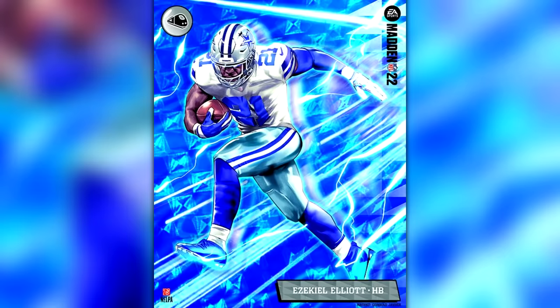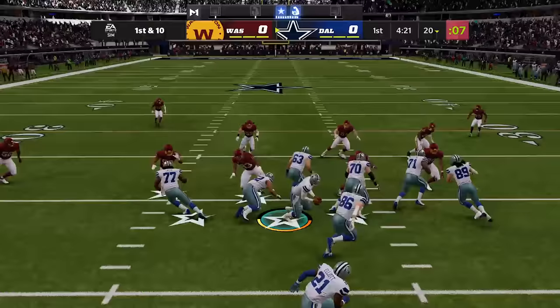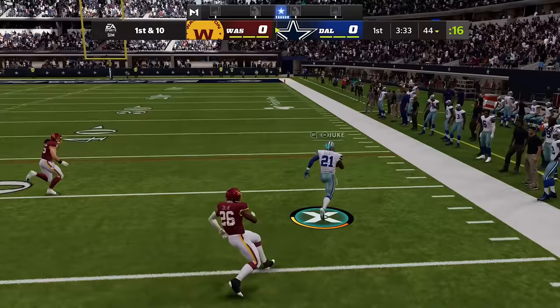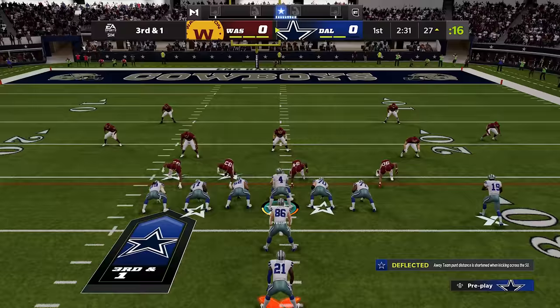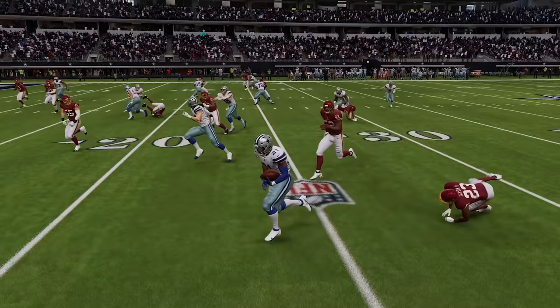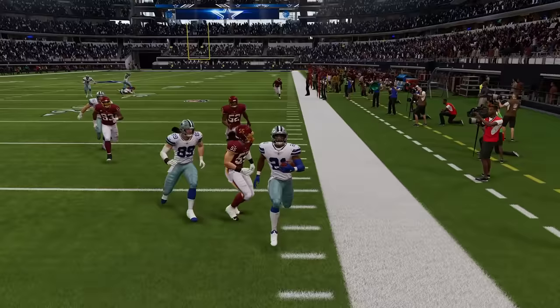Ezekiel Elliott's X-Factor is Freight Train, which increases his chances of breaking tackles. To get him into the zone he needs three rushes of 10 plus yards, which is pretty easy to do with one of the best running backs in the league. Freight Train activated — that means get out of the way, because if you don't you're getting run over. Bodies are bouncing off Zeke as he goes down the sideline for a touchdown. When the Freight Train is active, you better just get out of the way because you're not making the tackle.